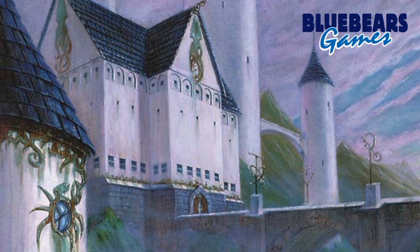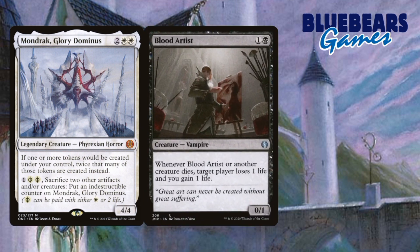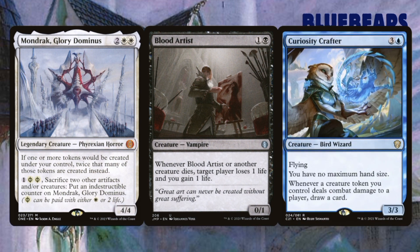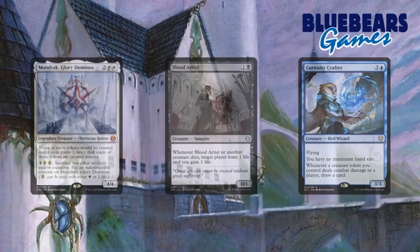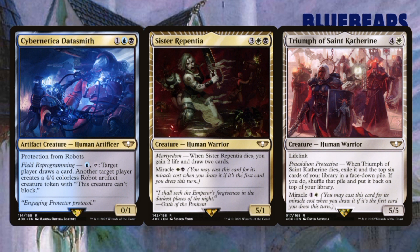As far as creatures go, I have three upgrades I would make. First is Mondric Glory Dominus — Mondric is one of the very few token doublers outside of green, it can enable some combos, and is a natural fit for the token strategy. My second suggestion is Blood Artist, just one of roughly 13 or so different creatures that help deal damage off of your opponents when things die. You could actually fill in a bunch of spots with aristocrat-style creatures if you like. The last creature I'll mention is Curiosity Crafter — it's a great utility card for a go-wide strategy because it can help fuel your hand while also making sure you get to keep that fuel. The three cards I would swap out for these are Cybernetica Datasmith, Sister Repentia, and Triumph of St. Catherine. All three have abilities that don't match the go-wide token-based strategy or the aristocrats one, and what they do isn't enough to warrant a spot in this deck regardless.